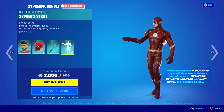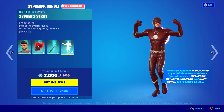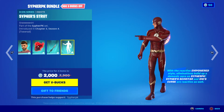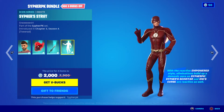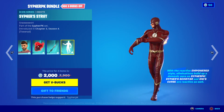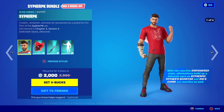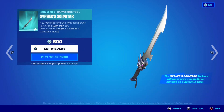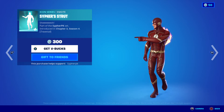Then we got the Cypher Strut emote — you're trying to be like Cypher, the only survivor, and the description is the best part. You can get the bundle for 2,000 V-Bucks. By itself, Cypher BK is 1,800, the Cypher Scimitar is 800, and the Cypher Strut is 300.